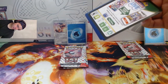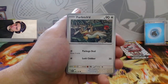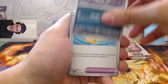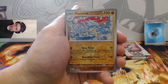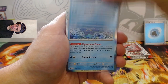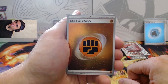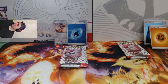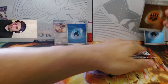Next Alakazam pack: we got Poliwag, Pikachu, Farfetch'd, Shellder, Golbat, Leftovers, Persian, reverse Marowak, reverse Shellder, and Starmie holo. But it also hits with another sparkly energy. Code card too. Alakazam is all about the sparkle today — two sparkly energies from Alakazam.